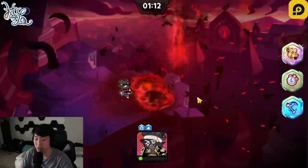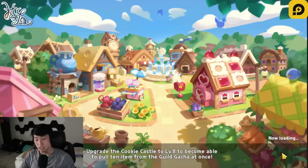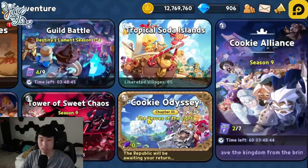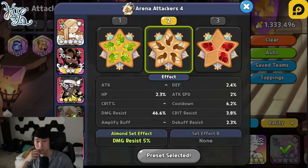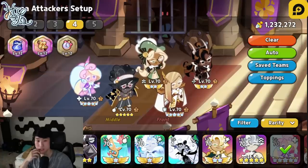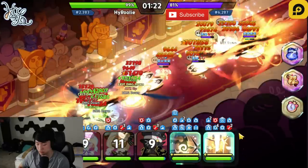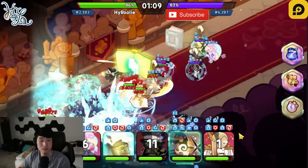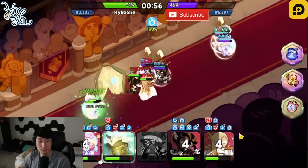That was close in terms of damage output. I really think he needs to be tested out further. I don't know about guild battle as of right now — guild needs a lot more testing. Right now we've got 49%, 46%. Captain Caviar at 46%, Eclair, and then Cream Unicorn. Let's try it. Captain Caviar uses skill, Eclair uses skill. Captain Caviar still dies.